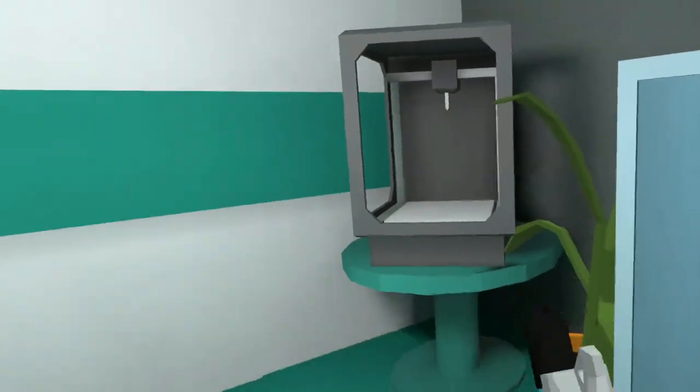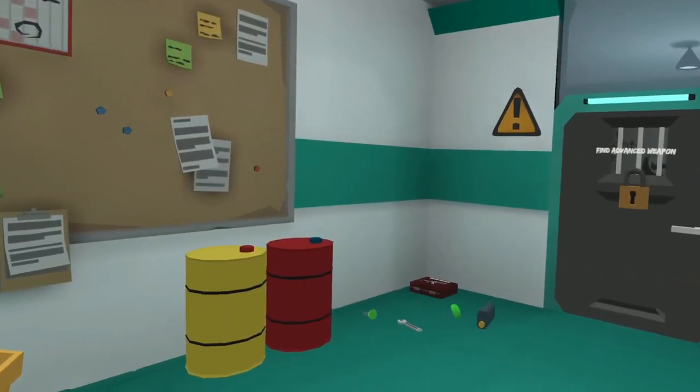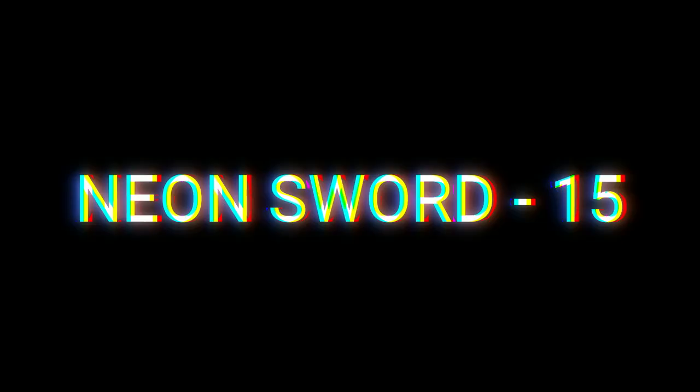It's behind these cans in the plasma rifle room. It's on the shelf over here. I'm not actually sure if this is the right spot, but for me it was over here behind the shelf where the green potion was.